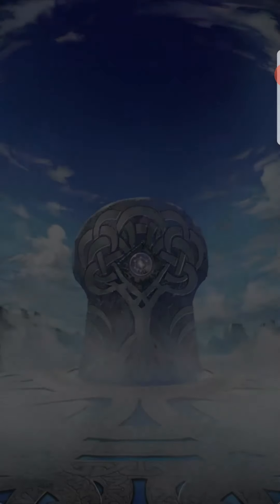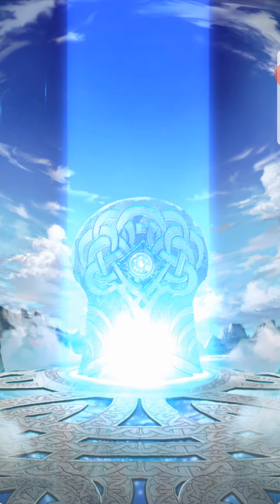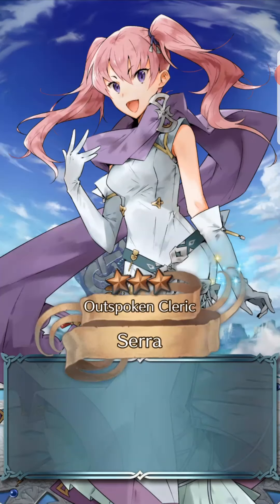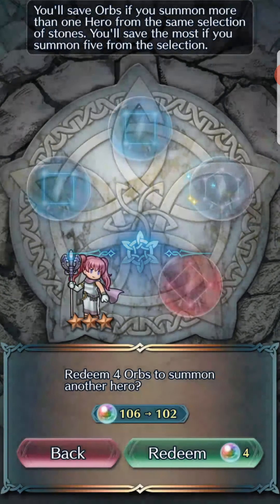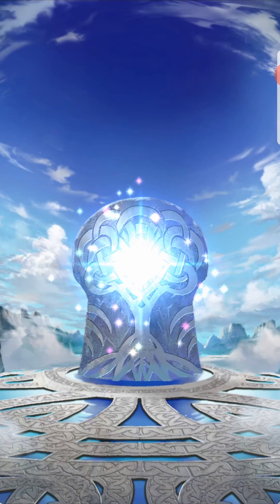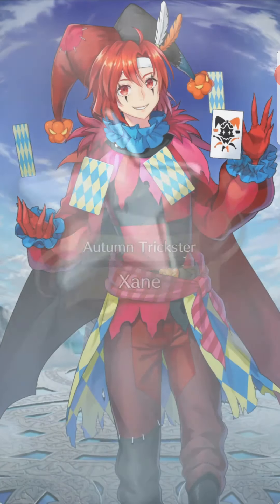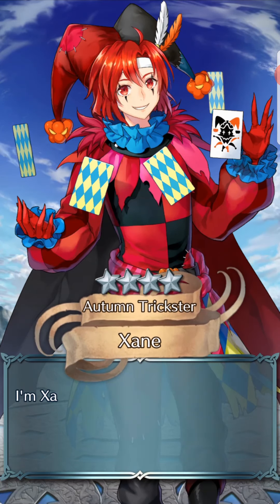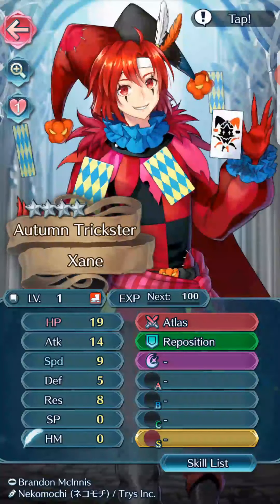We're still going to summon on colorless — it builds up a pity rating and we might get another Zayn or another Emoryn. I said Xander by mistake — I meant Zayn, not Xander or Emoryn. I don't think there are any other colorless units that have come out that I don't have. Oh, there's another Zayn — so this is our third Zayn, another minus HP.